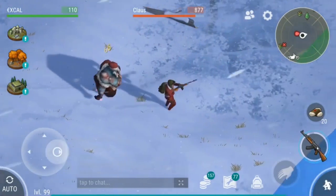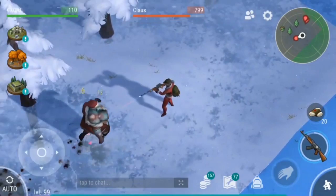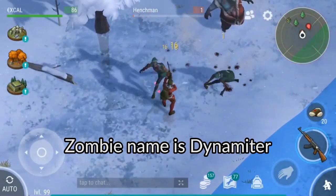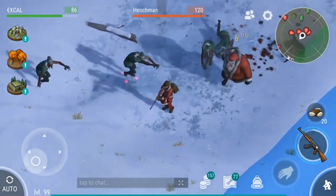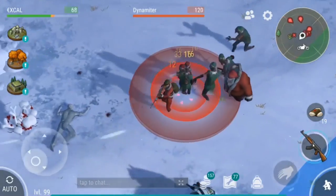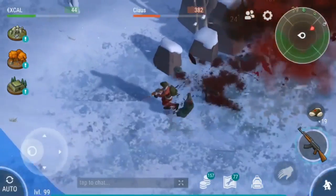You can see me damaging the Claws, and you have to use the explosive zombie — the dynamite zombie. When the Claws calls out for help, the dynamite zombies are going to be showing up. So you're gonna be using the dynamite zombie to kill the other henchmen and also the Santa Claws.